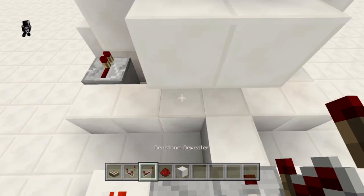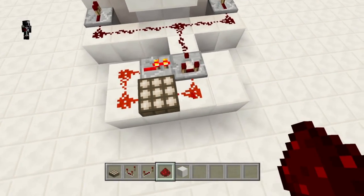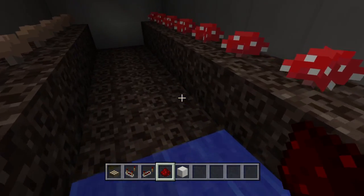Once it gets later in the day and reaches two signal strength worth of power, it's no longer able to pass through because it gets cut off by the repeater. So build it just like this — when it is able to pass through, it unpowers your pistons and floods the room with water.